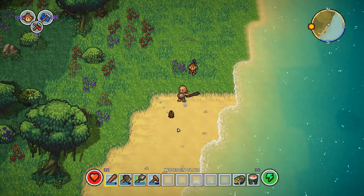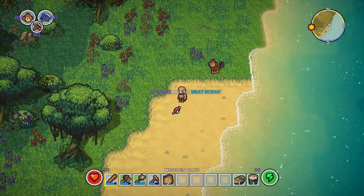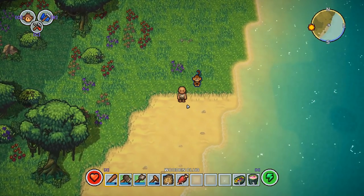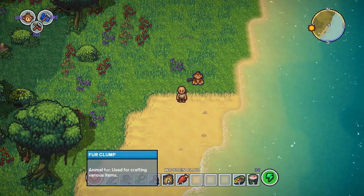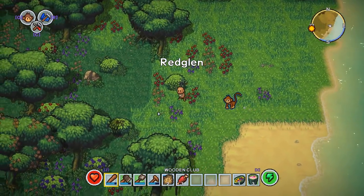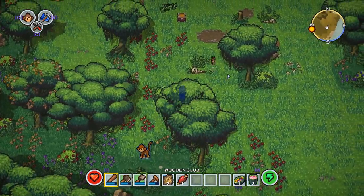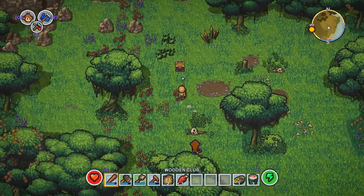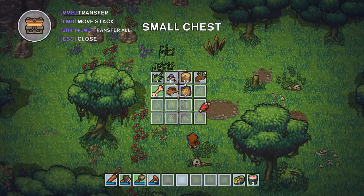Get him — we got him, he came right at us! Hostile animals on this island — so we got meat scrap and fur clump. We can make a kebab when we get back to camp — nice to get some protein in the system. We'll put that in our chest and keep wandering around to see what else we can find.